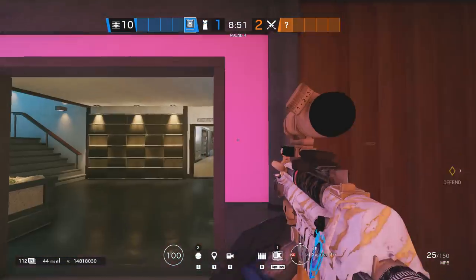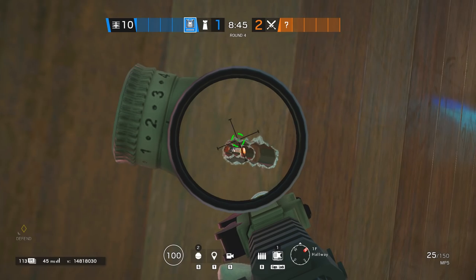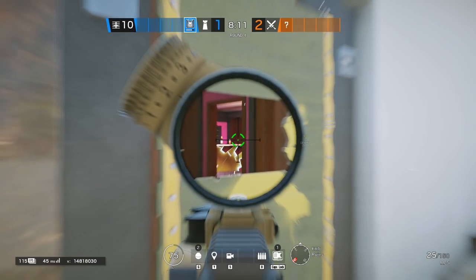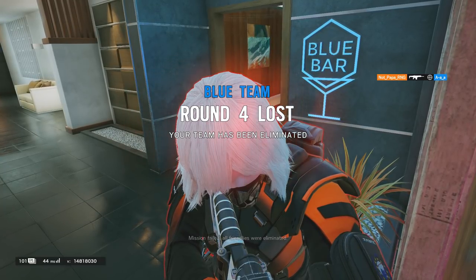Let's cover the most lone mechanic in Siege: bullet holes. These bullet holes are located by the pink bar wall and you can see anyone coming from the jungle. Since these are bullet holes, you are pretty much safe from being pre-fired. What you are waiting for as a defender is a pixel change — and then you just do your trick.